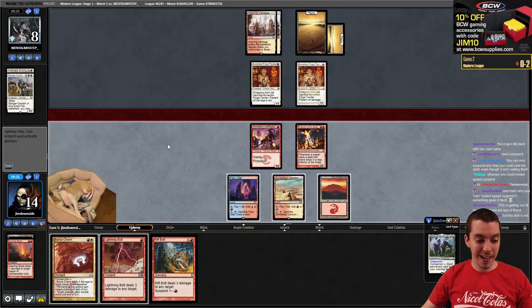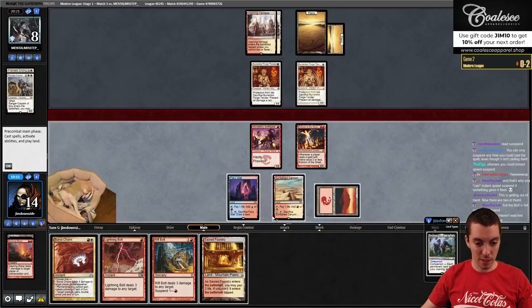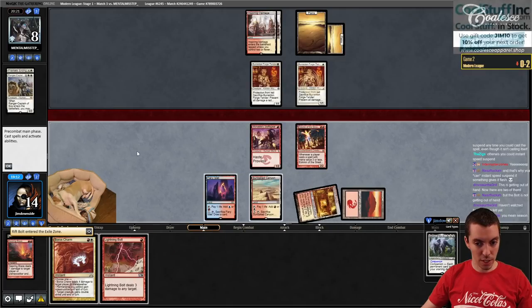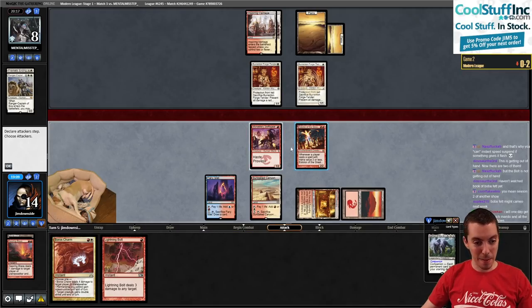We can't really attack anymore - we have instead a Boros Charm. I'm just going to say go with Boros Charm up. Boba Fett might count me out next week maybe. Like there weren't bad episodes, you're just like what is going on, you know?